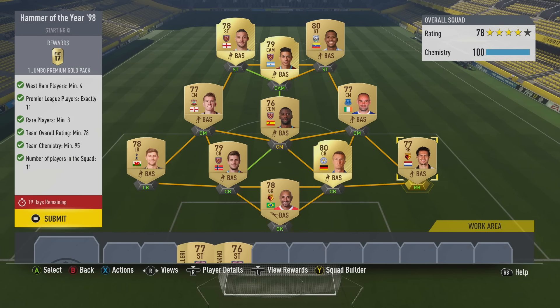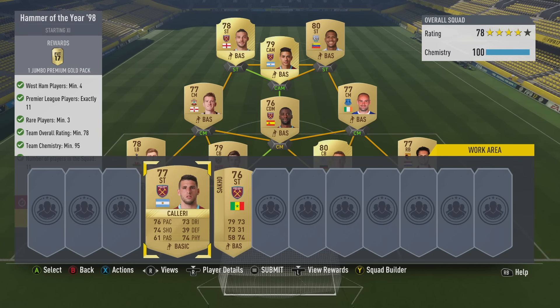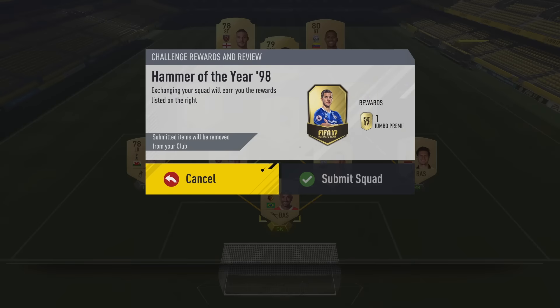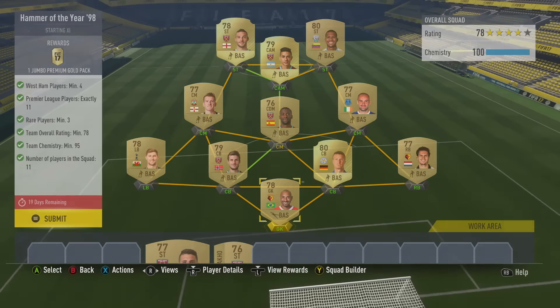If you just build a Prem team with everyone in the right position. I've obviously got a couple of West Ham players left, meaning that I'll just sell them up on the market in a moment — make a little bit of profit while their price is a little bit higher. With this one, we're going to get a Jumbo Premium Gold Pack, which of course is a good one. Let's submit. Done that. Let's move on to Strong Defence.